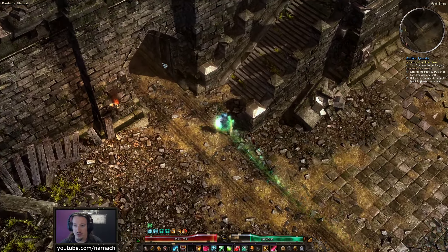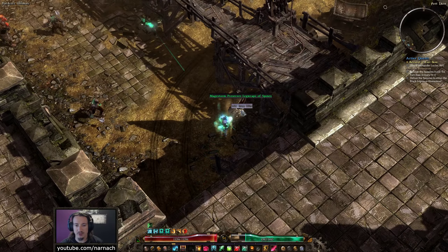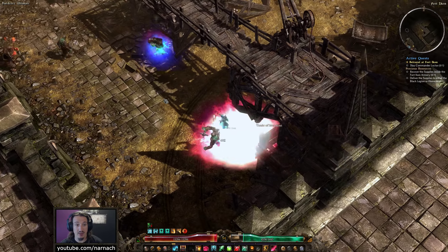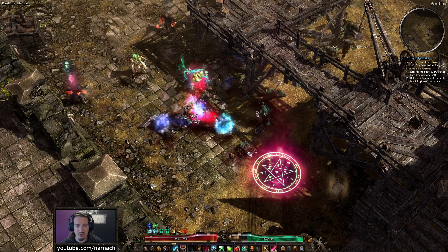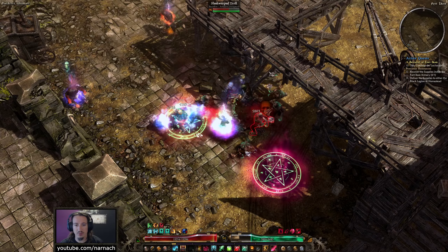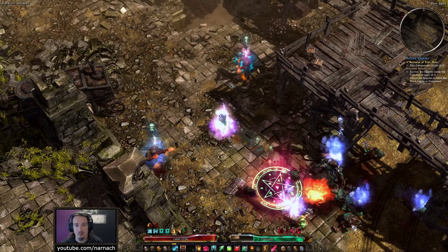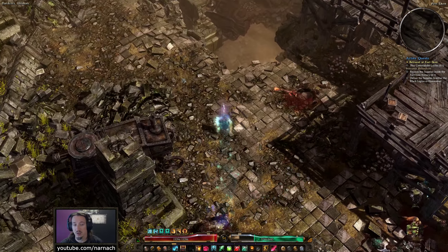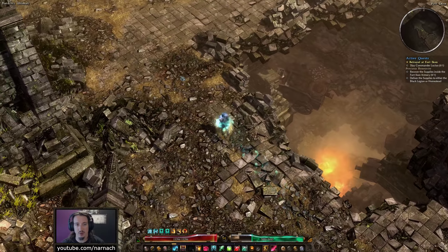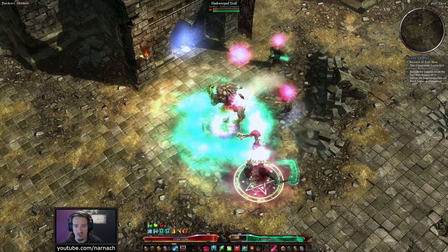There's a couple of enemies on the way. So last episode we ended up hitting level 94 and equipping a bunch of new items. It mostly benefited my defenses — lost a little bit of offensive ability, but in the bigger picture defense is more important than offense, and once your defense is solid you can focus back on offense. So it's gonna work out in the end.